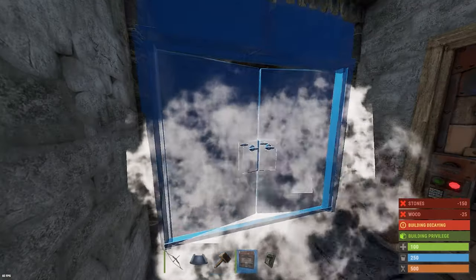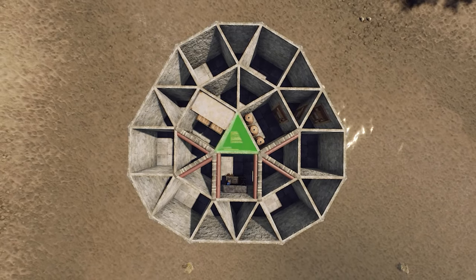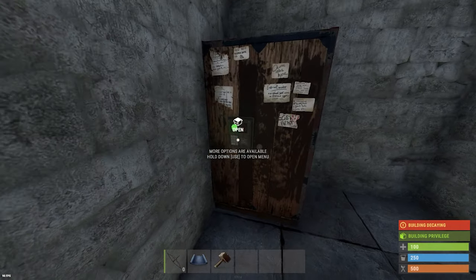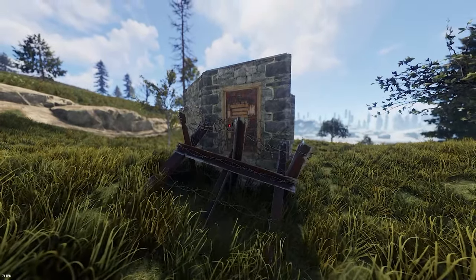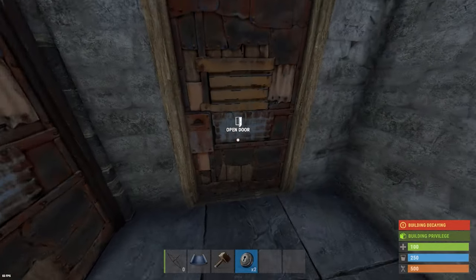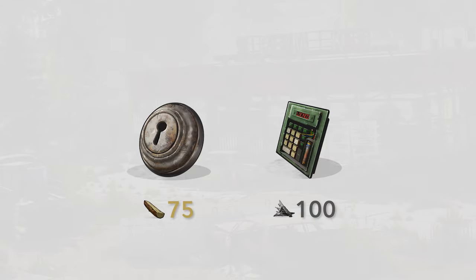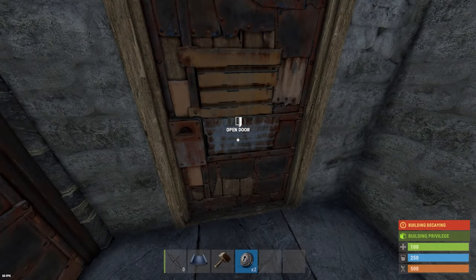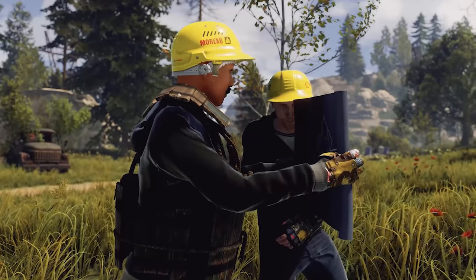Tip 8: Always remember to upgrade your foundations first, and upgrade your double door frames before you place the doors to avoid forgetting — it's pretty common when you start playing. Tip 9: Remember to place your TC in the safest place in your base and lock it, since without it anyone could easily grief you. Tip 10: If you play solo, you can make key locks to lock your doors, which only require wood to make, unlike code locks that require metal fragments. You can also lock these without having to create a key, since it's risky to go outside with a key that anyone could take if they kill you.